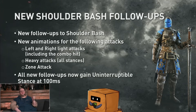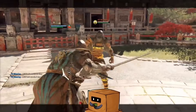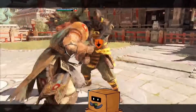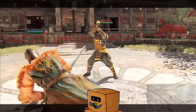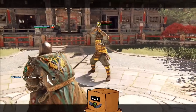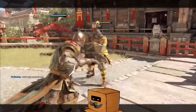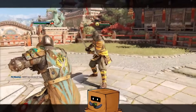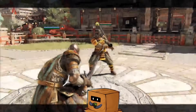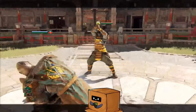What we've done is we've given Warden new follow-ups to Shoulder Bash. So essentially, on left and right light attacks after Shoulder Bash, and then on all the heavies, as well as on zone attack and Top Light — all these attacks have been updated. We took the opportunity to do more half-shoring stuff, which is a big community request. They just changed the entire animation.